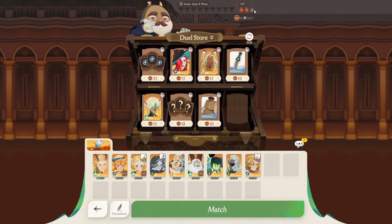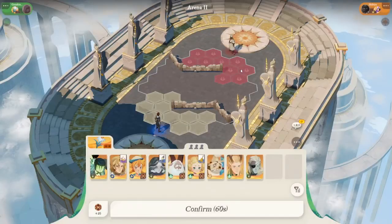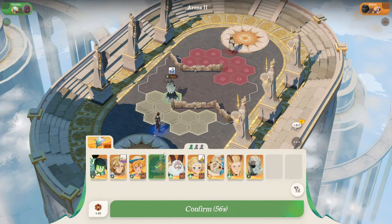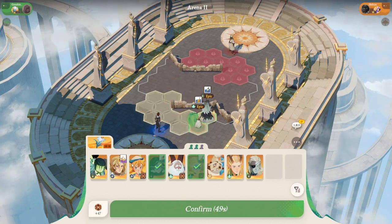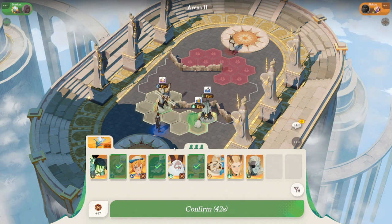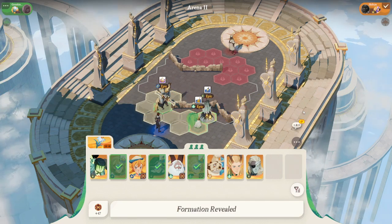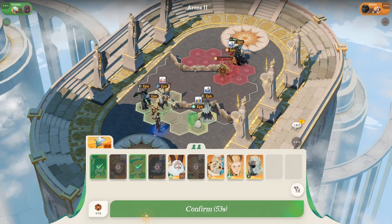Let's try one more. You can see my HP here — these apples represent three total lives. Unfortunately I didn't get any more points since that was a draw, so we'll just try again. This time I'll place Carolina here, my healer here, and my tank here. I'll also try a different unit this time. And got to bring Eager — that's my guy.